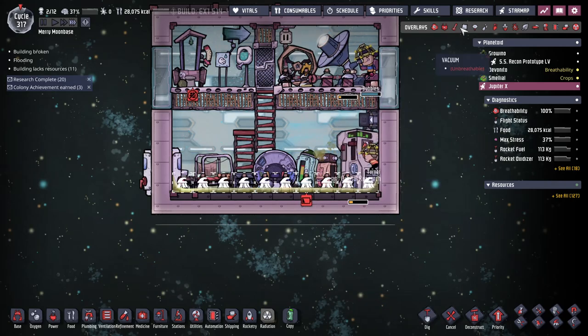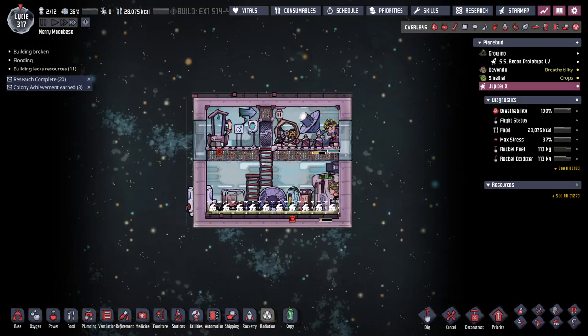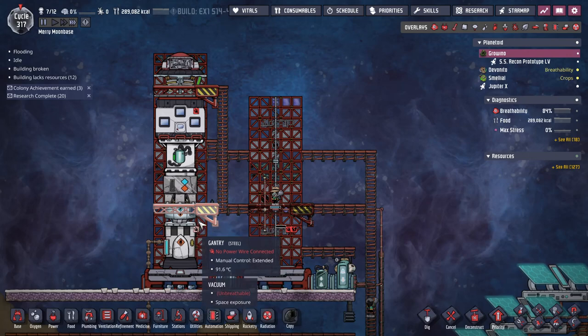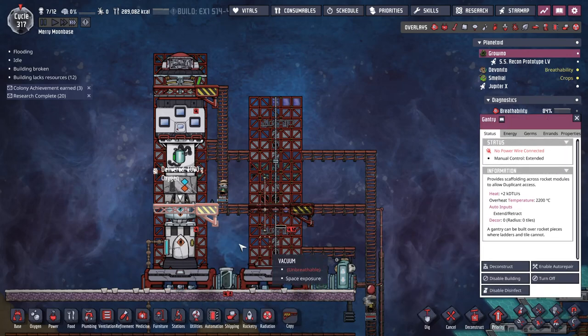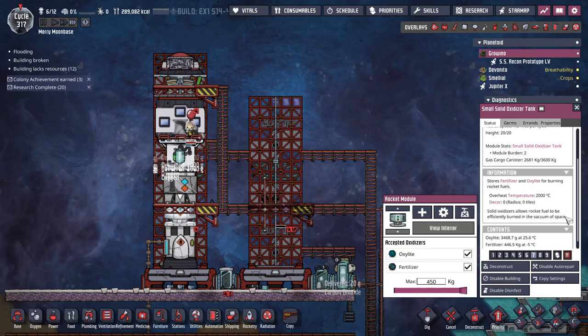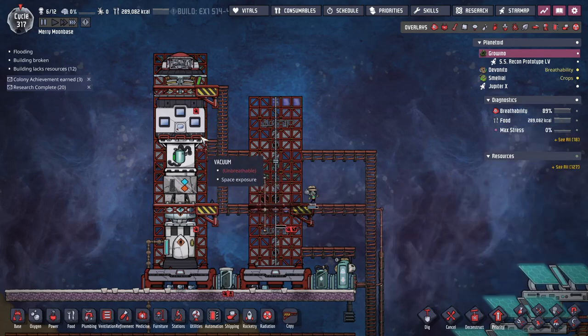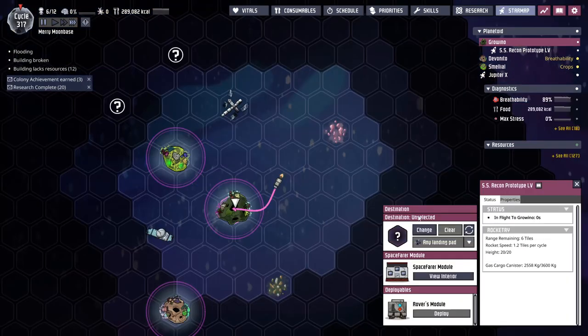Turn back on the air — you've still got two kilograms, that's fine. We have food, we've got liquid oxidizer. Range remaining: six — perfect. We're not going very far anyway.